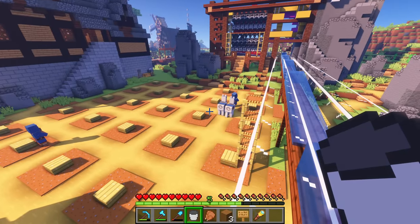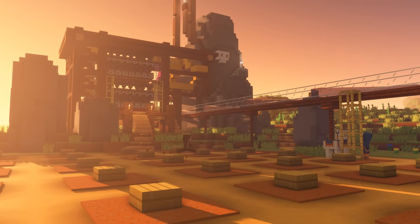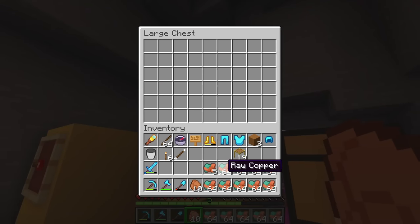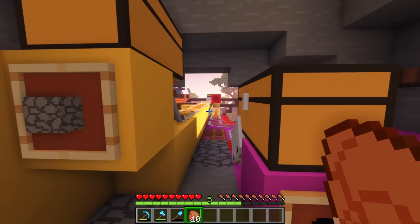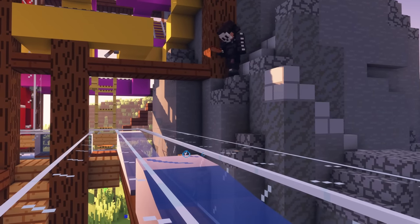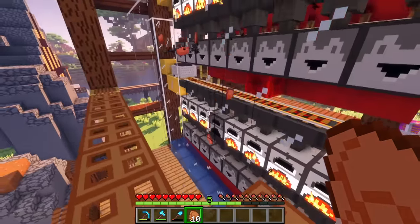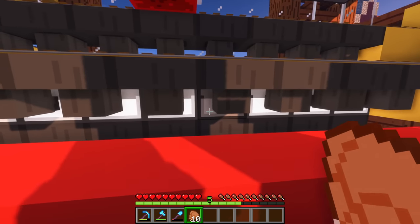We seem to have some competition — two wandering traders, and one is without a llama. The sun is coming up, it's a brand new day, and it's time to test the smelter — the popcorn machine. We're off — the smelting has started, things are happening! We've got some blocks coming through, very good. Let's check the popcorn machine — this one here seems to be blocked, so we've got a little bit of maintenance to do.